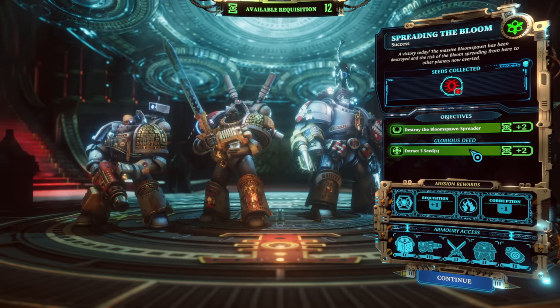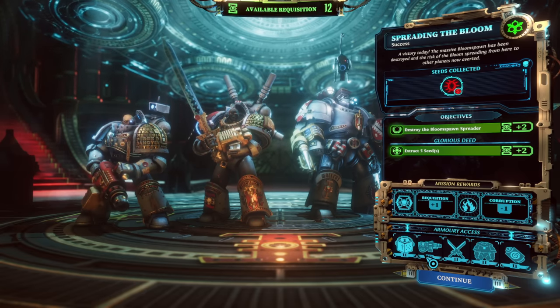I really like that strategy we've just employed — where if we have full actions and we have an objective we know ends the mission, we can just teleport right to it and hammer it down. That's really nice. And yeah, we left a couple seeds there, but we got seven red, which is great too. Lots of requisition, and we have some decent rewards maybe.